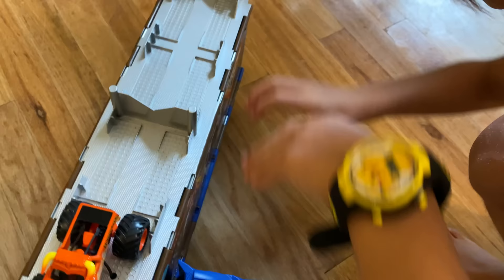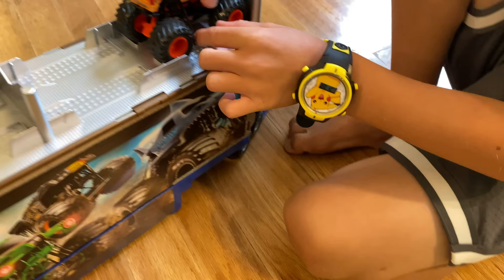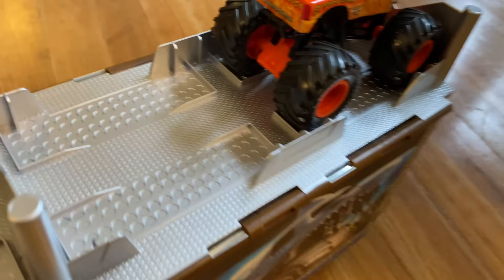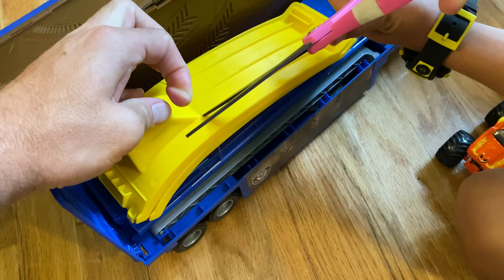There we go. Wow, this is cool! Look on the other side. This is one of my favorite trucks. That's one of my favorite trucks - Dragonite. And Megalodon is another one. That's the engraved sticker. All of them are my favorite. He's stuck on top. Looks like there's some pieces inside too. That ramp stays on there.